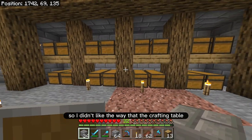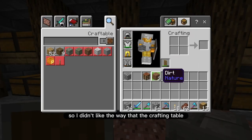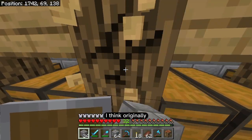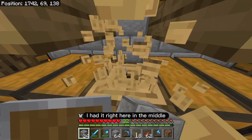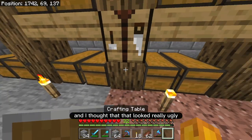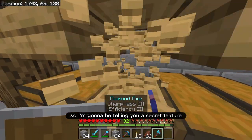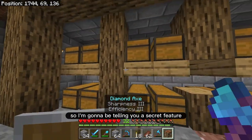So I didn't like the way that the crafting table was just in the middle of this whole build. I think originally I had it right here in the middle and I thought that that looked really ugly. I mean look at this, it doesn't fit in at all. So I'm going to be telling you a secret feature.